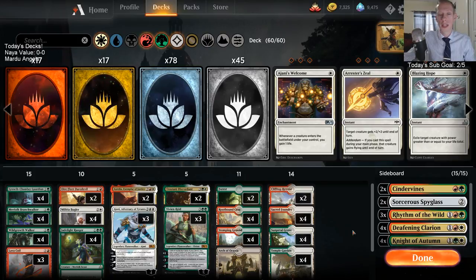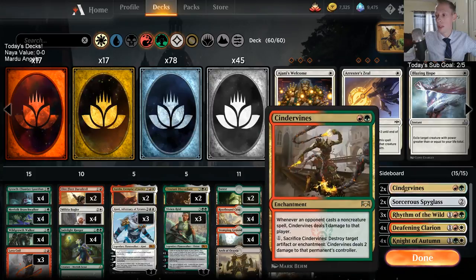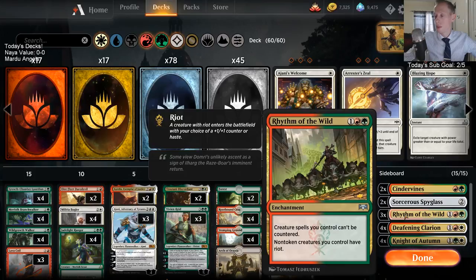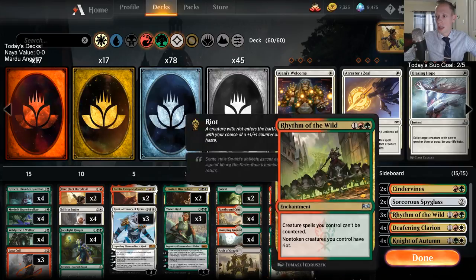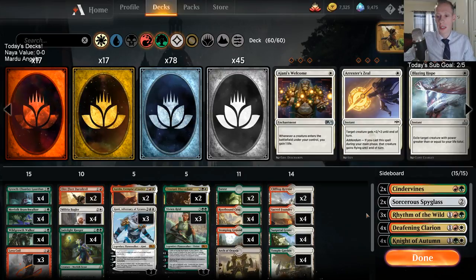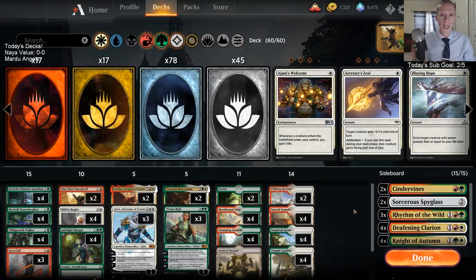We have Cinder Vines and Spyglass for the turbo fog deck because our main deck is not too good for it. We have Rhythm of the Wild in our sideboard for decks with a lot of counter spells, to make sure our creatures can't be countered and give them haste. In general, I don't think that's a plan we necessarily need, so I don't really want Rhythm of the Wild main deck right now.